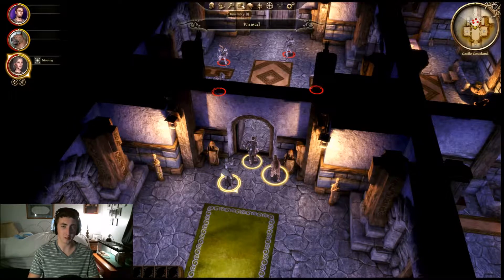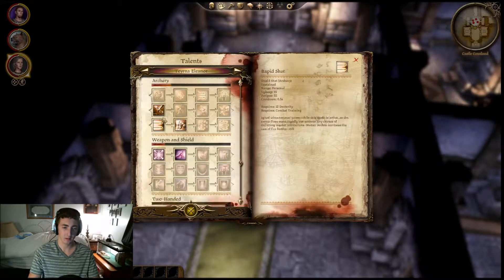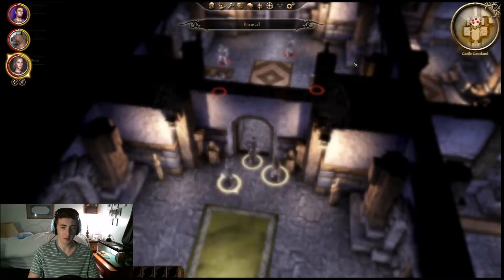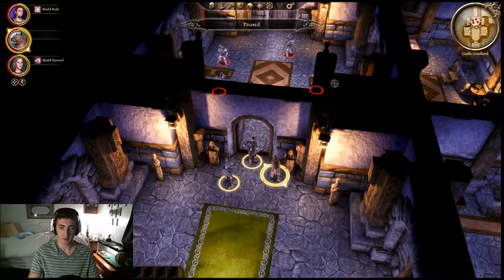I need to get some spells out that you can use. Shield bash. I need you to do a shield pummel on the archer right there. I will go to shield bash on that guy. And then I'll have my dog growl at that guy.